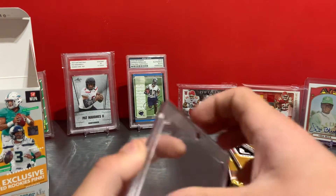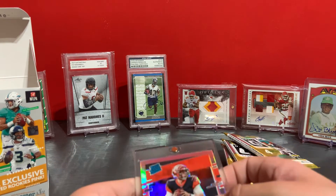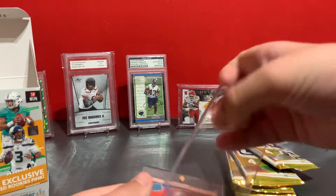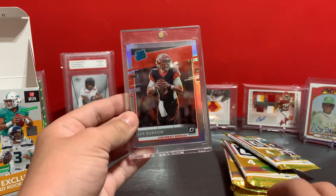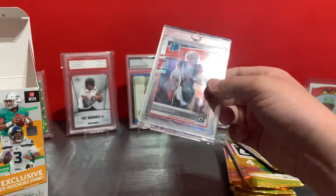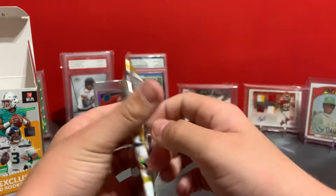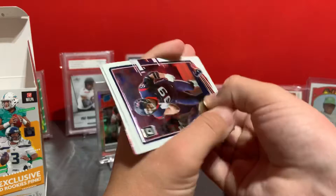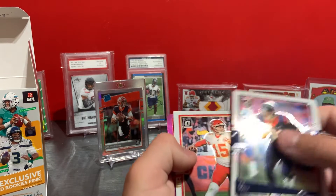Oh my gosh, first pack! I didn't think that was their colors, that kind of looks like Browns colors — oh my gosh, first pack boom! Nice Burrow silver, first pack! Oh yes, put that up here. Boom! Now I sold my Herbert silver raider rookie but now I've pulled a Burrow silver raider rookie. Herbert silver raider rookie, and now I just need two more.